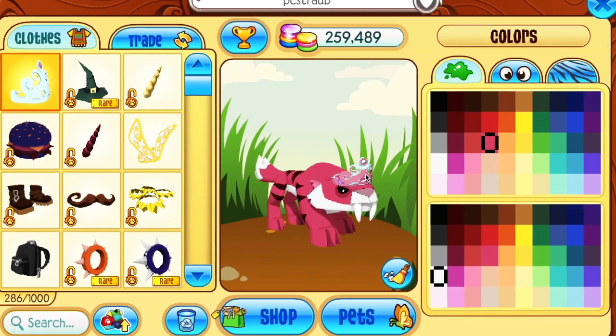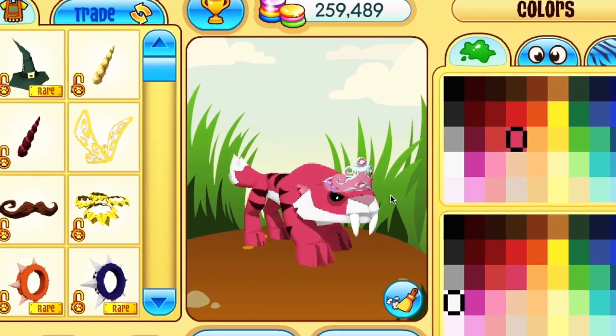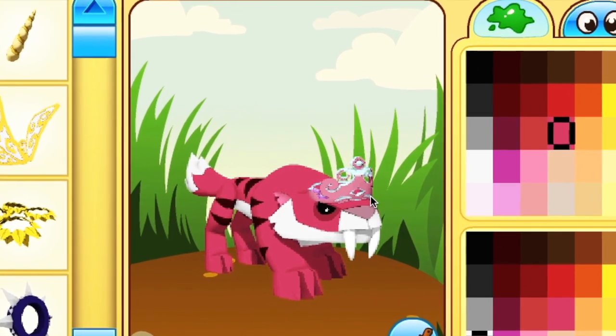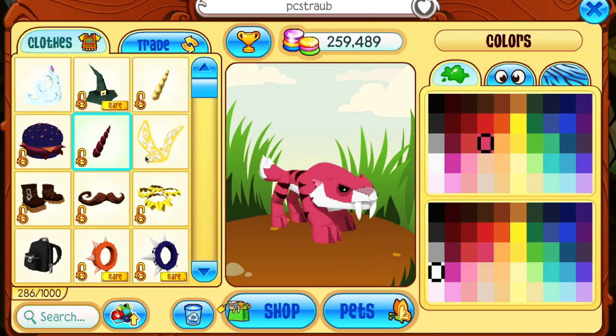Okay, so I usually don't do videos like these, but I found two glitches for the saber-toothed tiger that I thought were pretty funny, so I thought I'd just make a video — why not, honestly. The first glitch I found was with the tiara. If you apply it, it gets really wonky. I'm really unsure what goes on here — it just kind of gets all pink, and this happens with every tiara and I really don't understand why.